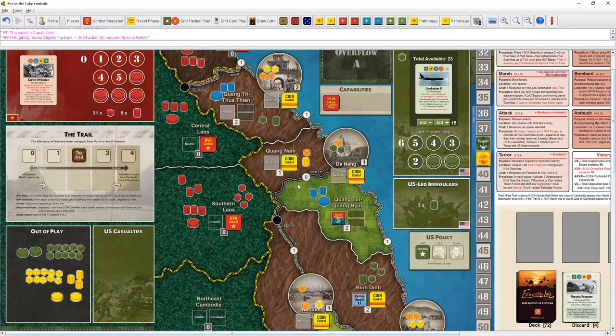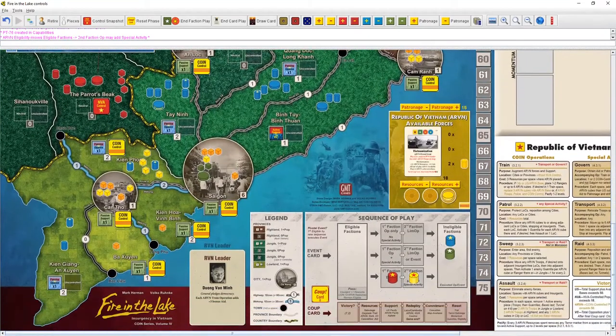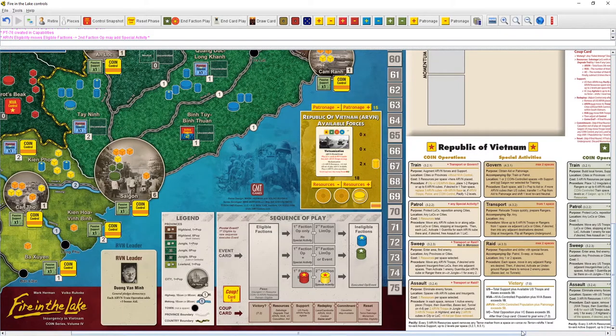We do have a ranger up here. We could raid into Quong Tree. I don't think we have another ranger anywhere else. Raid is very powerful — we should be using it more. Let's take advantage of having active guys here. We'll do an assault op combined with a raid. We'll assault down here and use the raid up here to help out our US allies — I don't want the US getting obliterated too quickly.